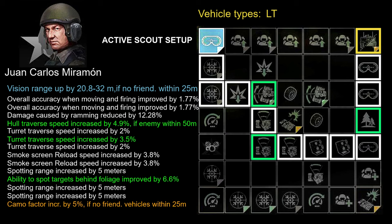The remaining key skills are ability to spot targets behind foliage improved by 6.6%, and camo factor increased by 5% if no friendly vehicles are within 25 meters. Combining Carlos' basic skill — vision range increased by 32 meters — with the gained spotting range of 15 meters gives a total of 47 meters spotting range increase. Additionally, your ability to spot targets behind foliage is increased by 6.6% and camo factor by 5% — a very useful skill package for scouts.